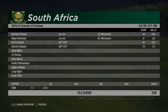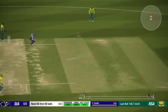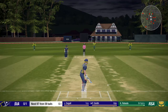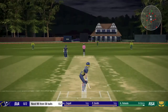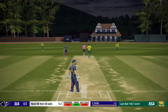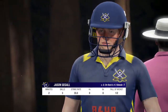Rabata to start off. Seagal on strike — cut away, calls them through for a single, well run by Smith. St Andrews off the mark first ball. Rabata into Smith — just full and flick through the leg side, good dive by Seagal and they get one. Rabata into Seagal — oh well bowled, better bounce outside off stump. Rabata in again — Seagal inside edge, that's a wicket. No challenge here and Seagal goes — caught behind for one.